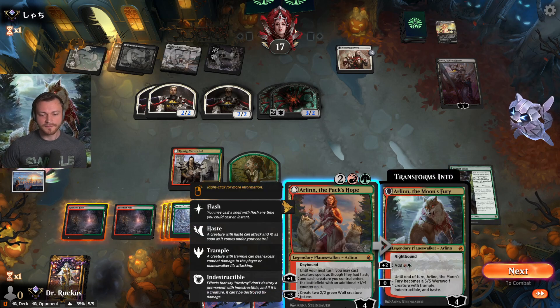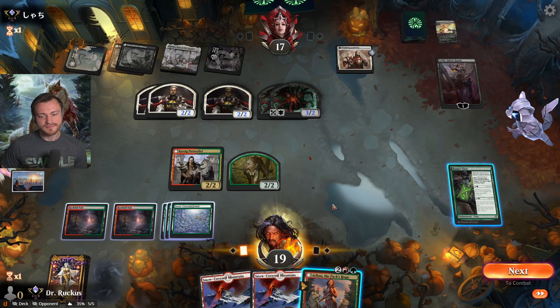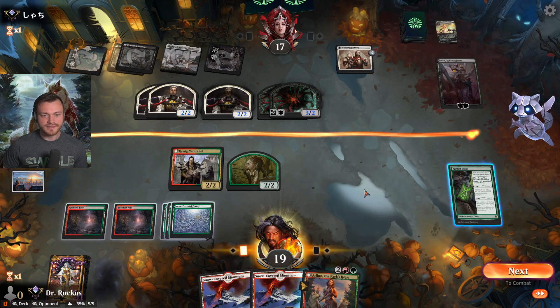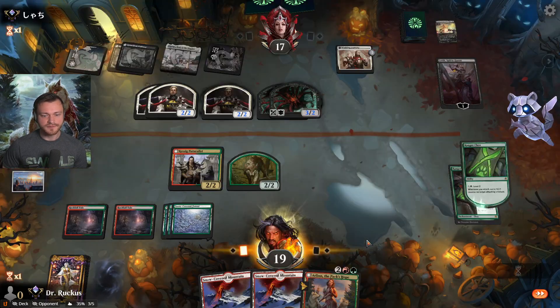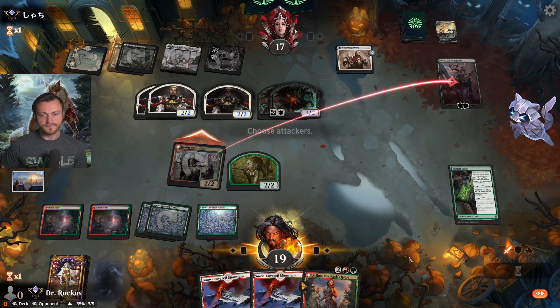Pray and hope that gets us out of this game — I don't think playing Arlin is the way out. I really don't think so. I think leveling up Ranger Class is our way out. Force them to block here.